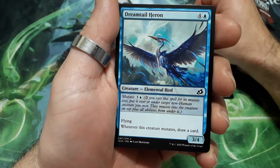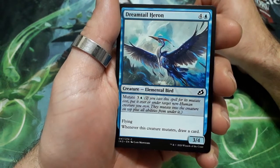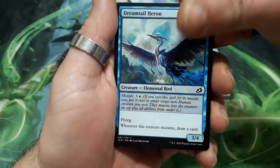Tremtel Heron, five drops. He has mutate for four. He has flying, and whenever this creature mutates, draw a card. And it is a 3/4.